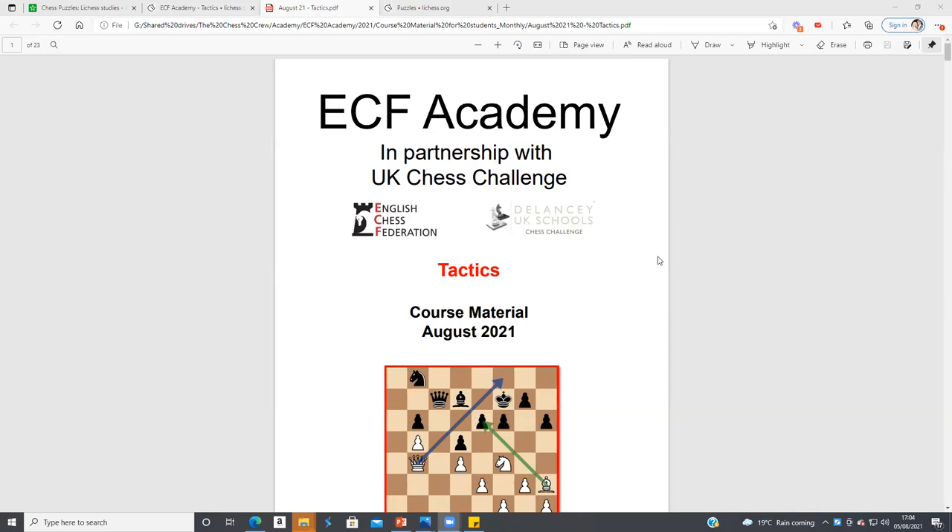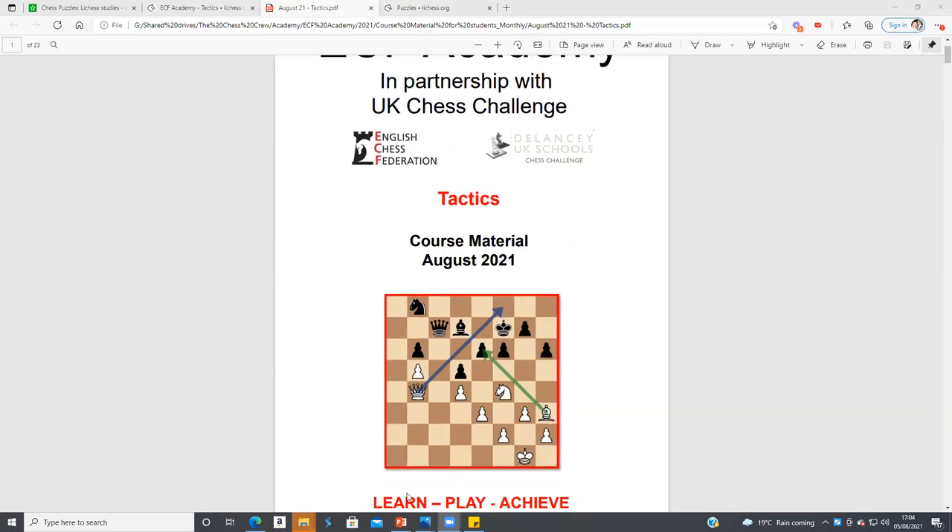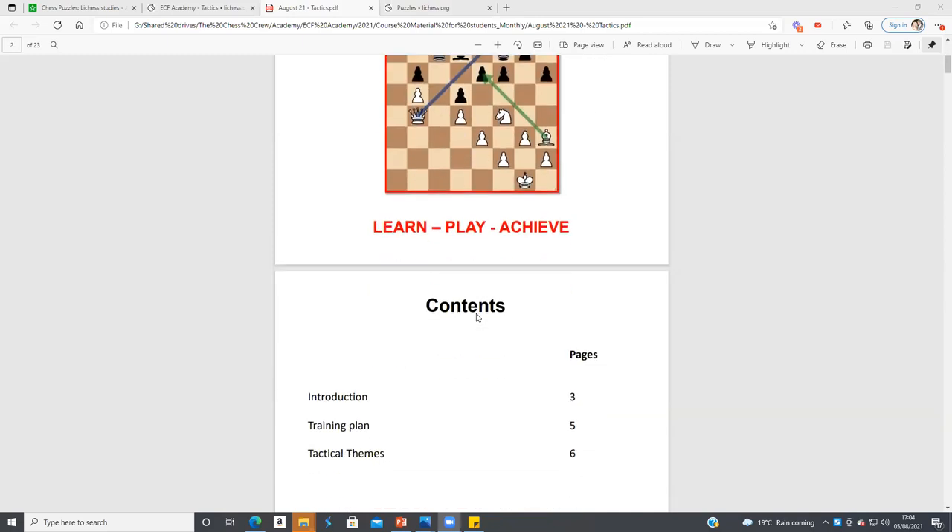You should all be able to see my screen where I've got the booklet open for this month. The tactic at the front is quite a nice one: Bishop takes on e6, then we move the Queen to f8, and the Knight forks the King on f8 and the Queen on c7. That's the introduction.